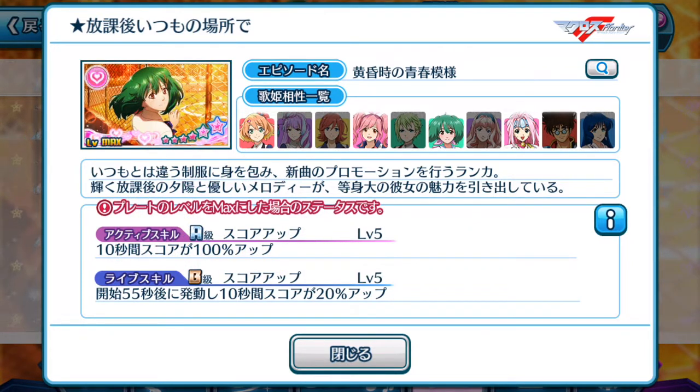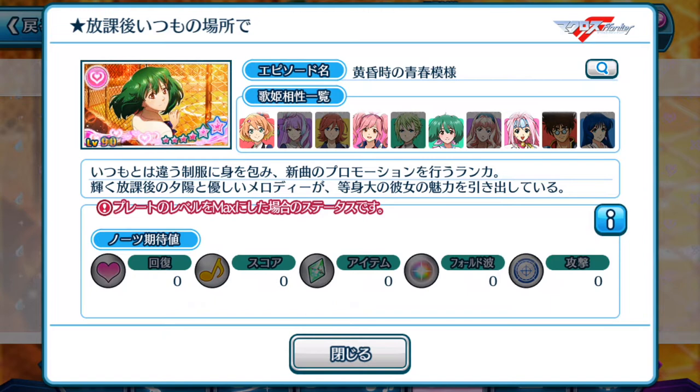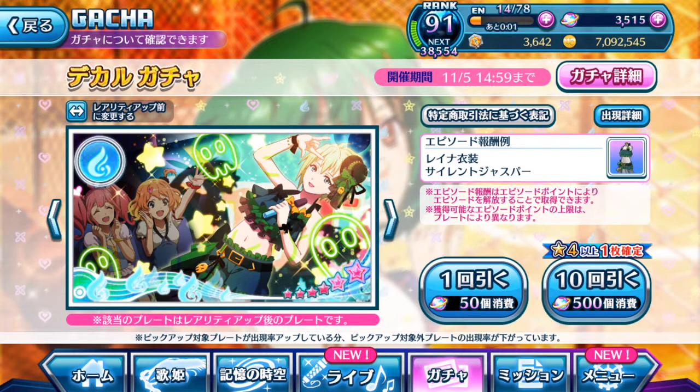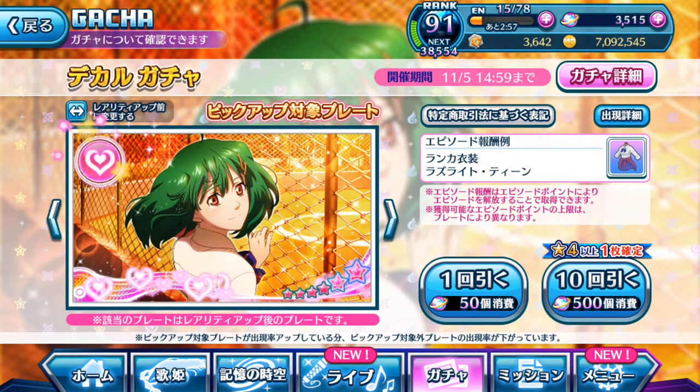The life skill at the 55-second mark boosts score by 20% up for 10 seconds — that's not so fantastic. Ranka's episode plate is definitely meant for center position use only; it's not meant for life support because 20% is definitely way in the dumps percentage-wise. Sadly, no special notes attached to this episode plate. With this verdict, if you already have a very good pink element center skill episode plate, I'd highly recommend you avoid this one — unless it's to obtain the costume for Ranka. Otherwise, save your singing stones.